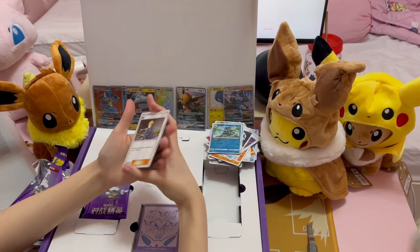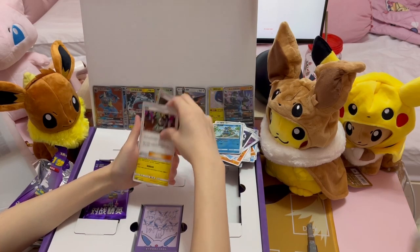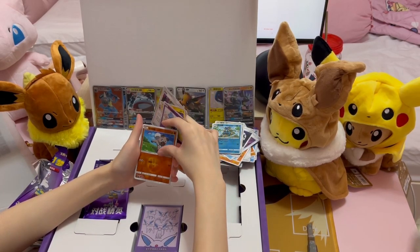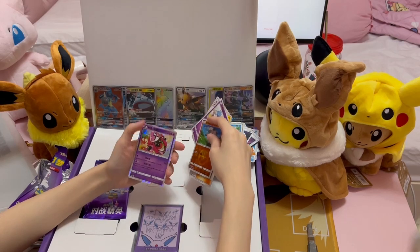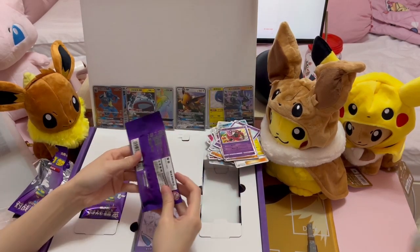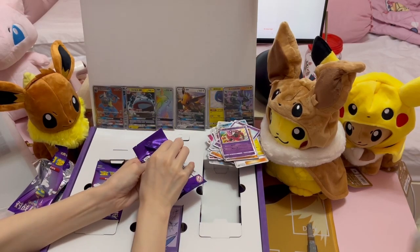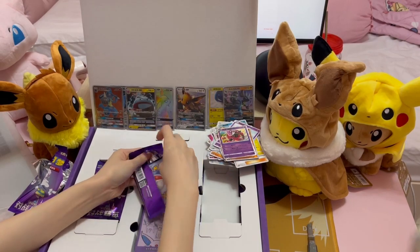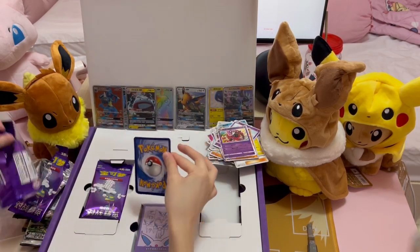Let's get started on the extra booster packs. Amonga, Cosmog, Rockruff, Reverse Holo, and Tapu Lele Holo. Next pack — oh, these packs are considerably easier to open compared to those 25-card jumbo packs.